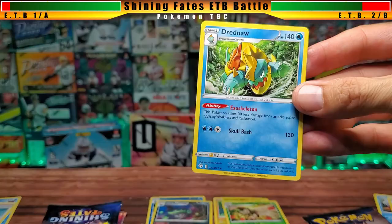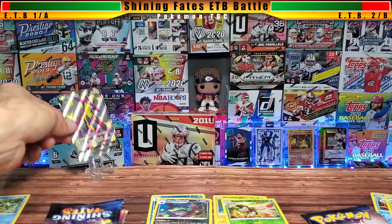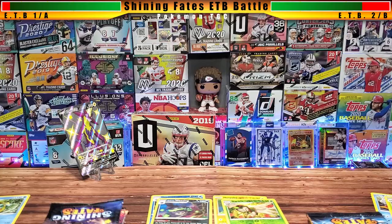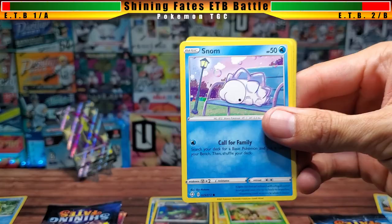Behind the shiny Toxtricity we have an Adrenaw non-holographic, and this card is bent — this box took quite a beating. I don't do much centering or surface checking since I've never graded cards. Here's a Shining Fates code card — I do give away a couple of codes, but those cards are quite valuable to me for building my deck to compete in TCG Online.